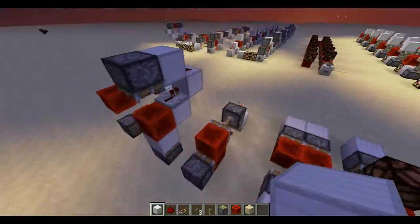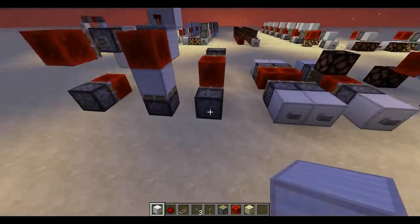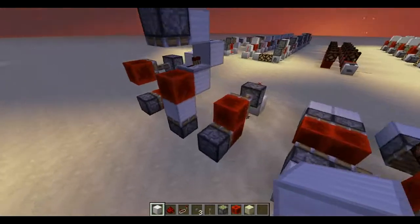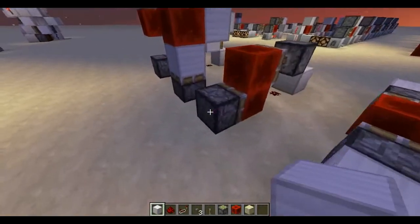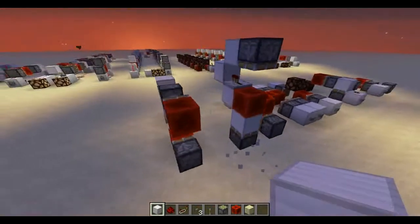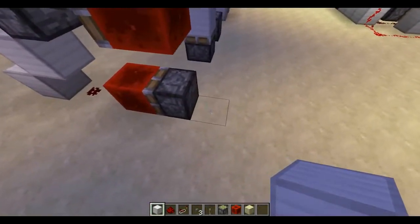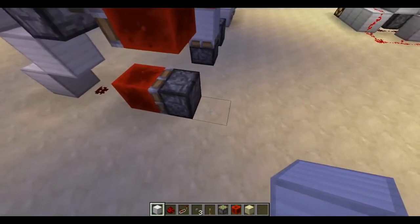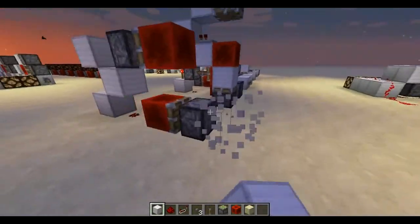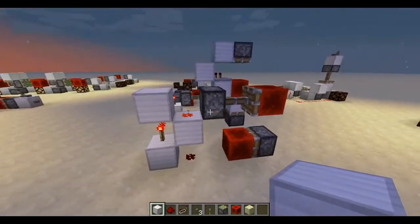I made a couple of BUD switches because I could. It's not really relevant because of the changes, but I did that anyway. I think these two have already been showcased but I'll show them anyway. This one right here is a T-BUD, or BUD-flop, or whatever you want to call it — basically a BUD switch that acts like a T flip-flop, and I like it pretty much.